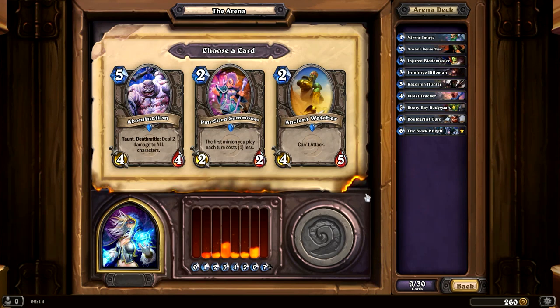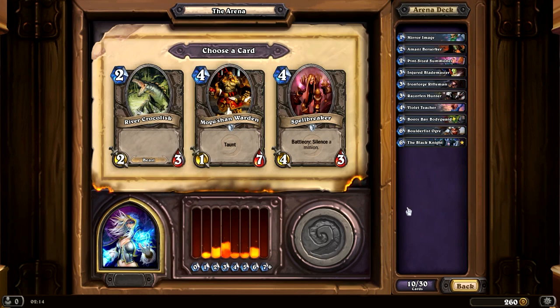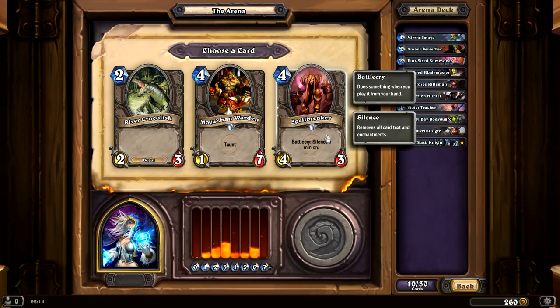What do we have here? Ancient of Lore is a 4/5 that can't attack. Bite-Size Summoner is a 2/2 — the first minion you play each turn costs 1 less. That sounds pretty cool. And the Abomination, which is a Deathrattle that deals 2 damage to all characters — I'm not too crazy about that; sounds like it could really bite me. A 4/3 with Silence and a 1/7 with Taunt — both could be really good. I'm going to go with the Spellbreaker.